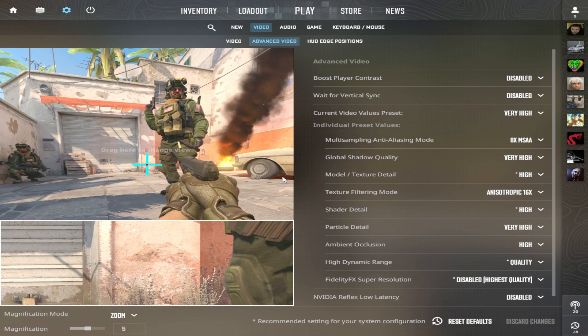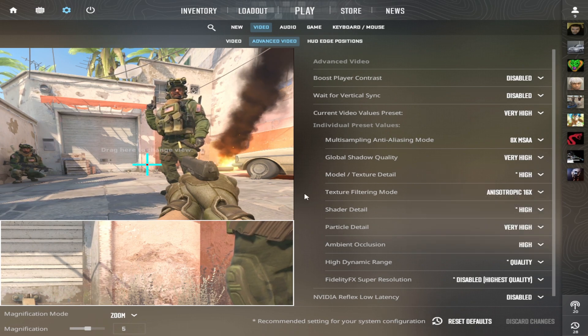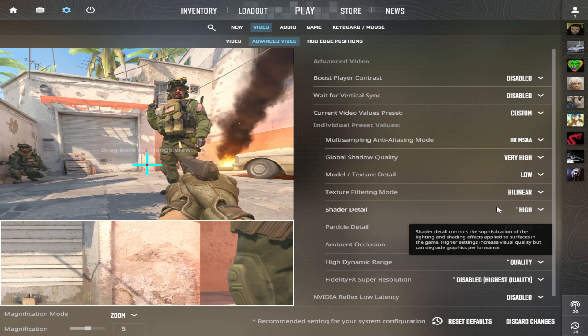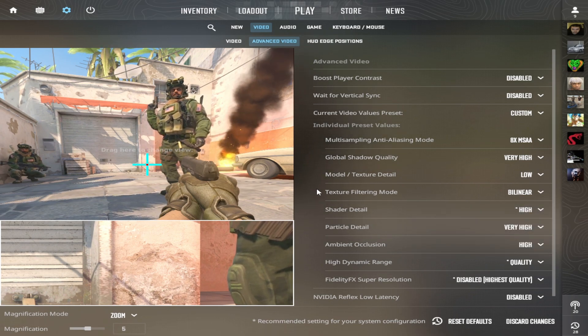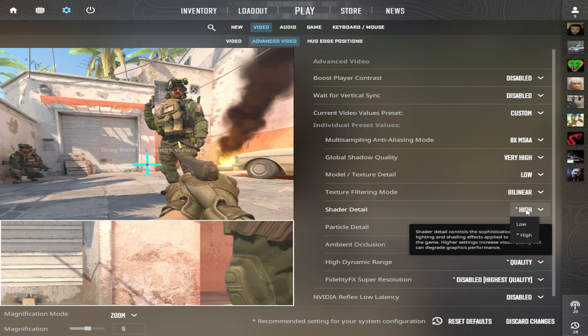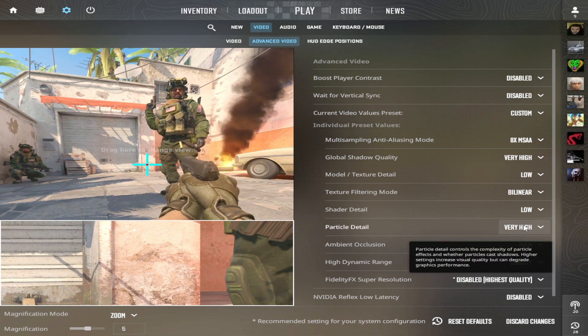Global shadow quality: high. This setting is a game changer as shadows now react to any light source, letting you spot opponents earlier. Model and texture detail: low — affects only texture quality, which doesn't give any advantage but improves the visual aspect. Texture filtering mode: bilinear — similar to the previous setting, it affects texture quality. Shadow detail: low — in simple terms, it enhances the quality of effects like the burning of a Molotov cocktail. Particle detail: low — since it doesn't offer any visual advantage, we set it low to save FPS.